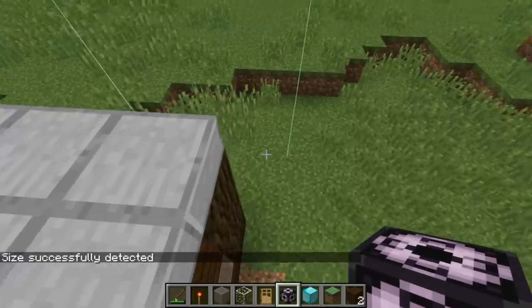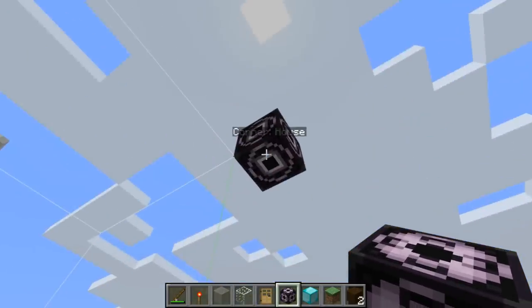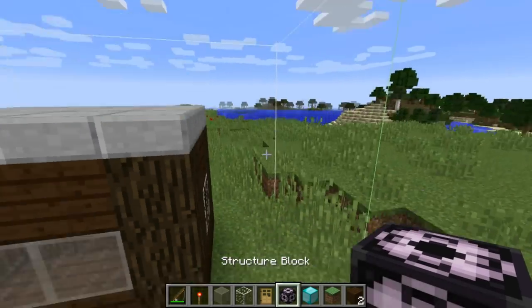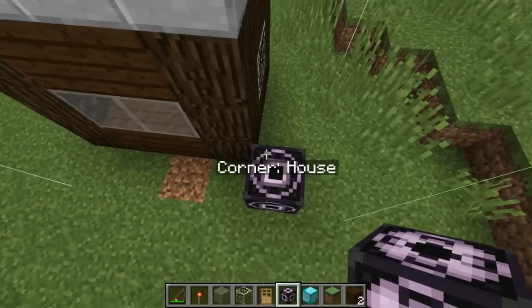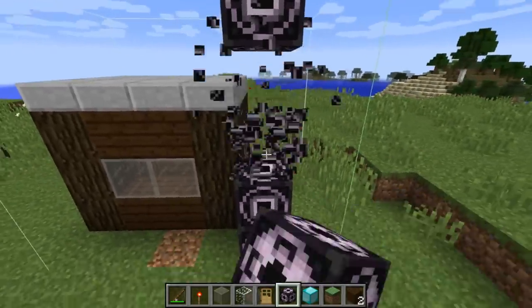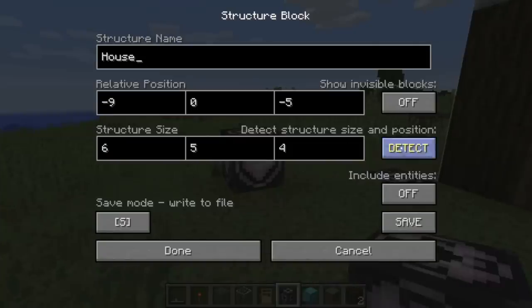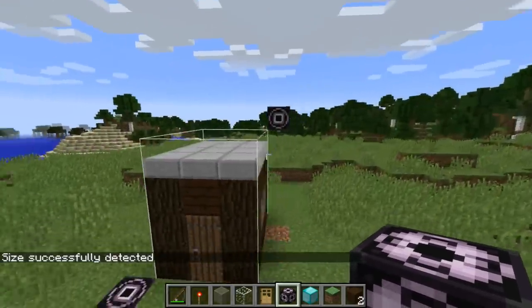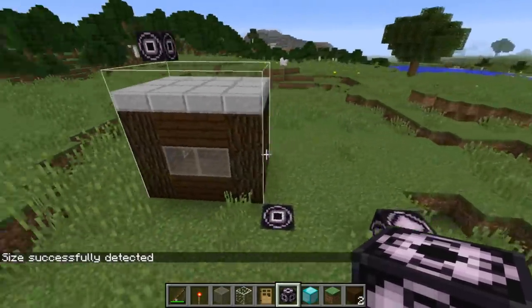We have a little bit of extra space over here, so let's move this in. We'll tell it to detect once more, and now it has refined it down - now we have the structure perfectly outlined. That's what we want to see right there.